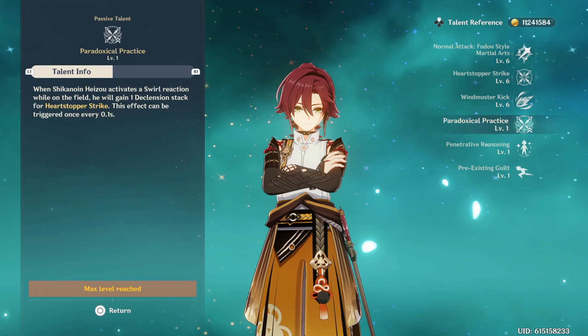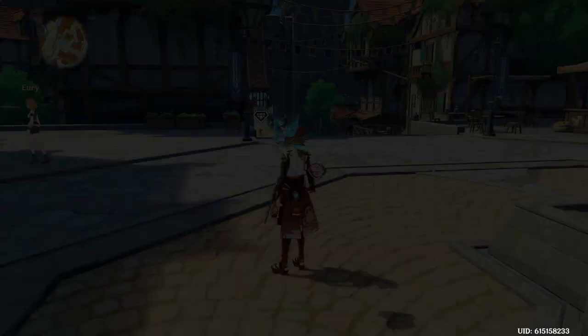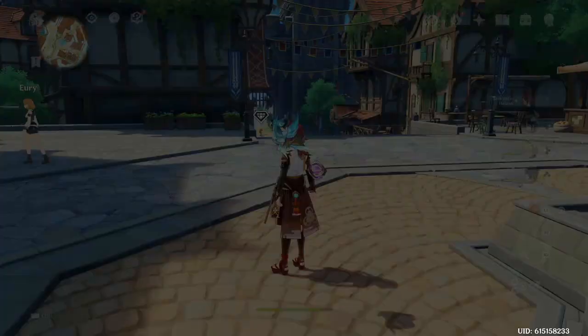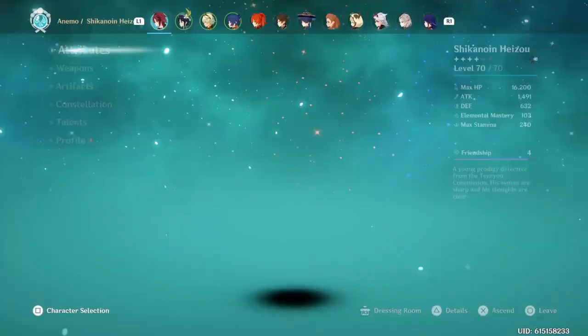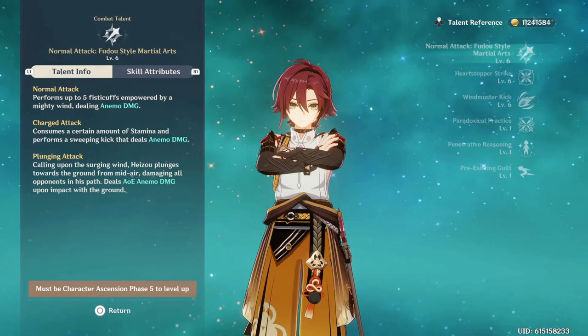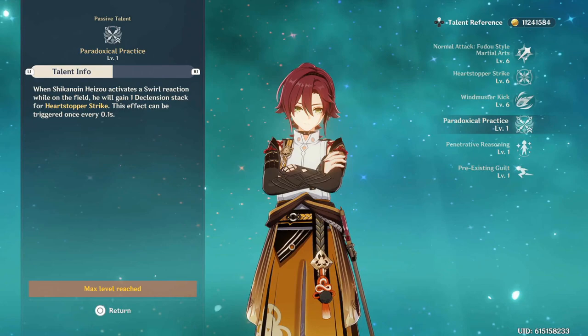For his first passive talent — every time a Swirl Reaction is activated on field, he will gain one declension stack for Heartstopper Strike. So instead of having to hold the skill manually, you'll basically always have four declension stacks as long as you're doing Swirl Reactions. This is why it's best to run a Swirl Reaction team. It triggers once every 0.1 seconds, so it's very useful.